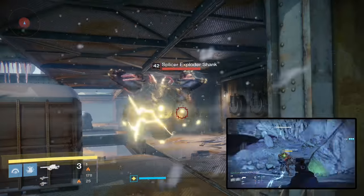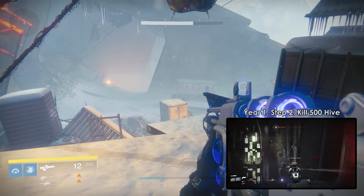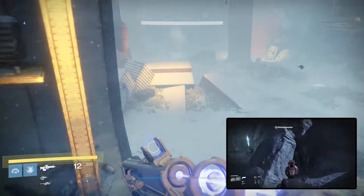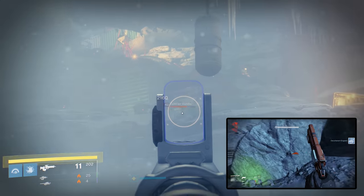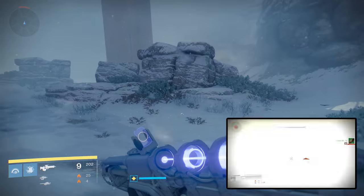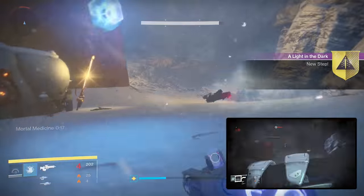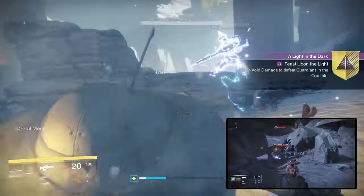6 kills got me about 2% of my bar, which would suggest you need about 300 Fallen kills to complete this, but it might be a little more or less. I suggest going to Archon's Forge if you have the opportunity, because you'll tear through this part very quickly with some Forge offerings. Pairing this with your 15 patrol quest or your Noble Deeds quest is also a smart idea. This took me about 20 minutes just running around in the Plaguelands.